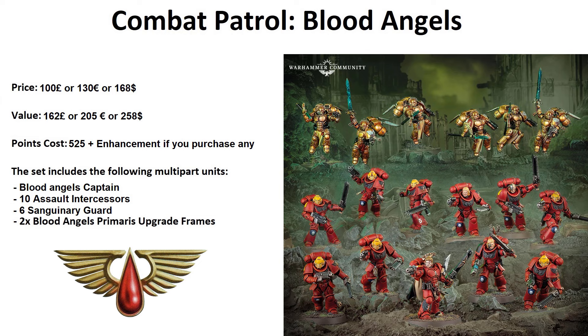This box set costs 100 pounds, 130 euros, or 168 dollars. What does it contain? It contains 1 captain, which you can build as a regular captain or a Blood Angels captain — almost the same but with different weapons. Other than that it contains 6 Sanguinary Guards, the elite of the elite — golden boys with jump packs. And it also contains 10 Assault Intercessors, which you can run as one 10-man squad or two 5-man squads. Finally, it includes 2 of the old primary upgrade sprues for Blood Angels, which can come in handy but are not necessary.